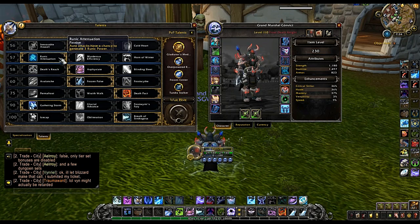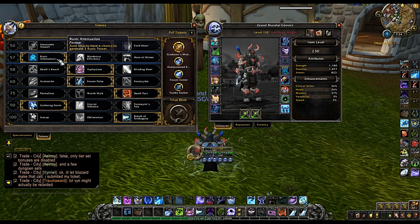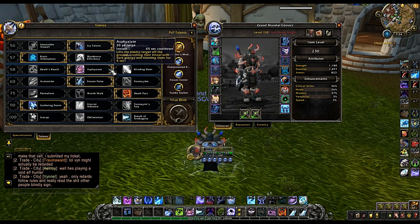Next row, we're going to go with Runic Attenuation, and only because it has really good synergy with Icy Talons. Runic Attenuation gives your auto attacks a chance to generate 3 runic power, so it's really strong. Third row, we're going to go with Asphyxiate, which gives us an on-demand stun with a 45-second cooldown — it's really good in PvP.